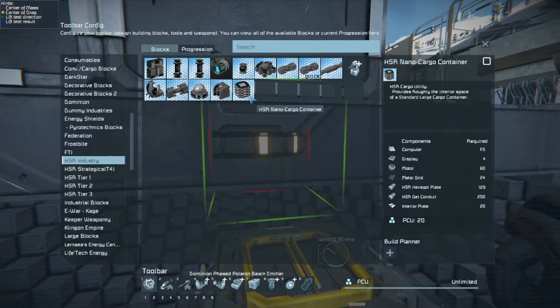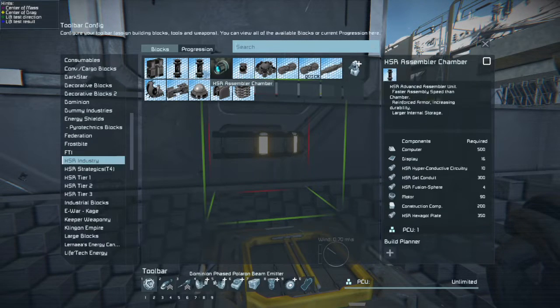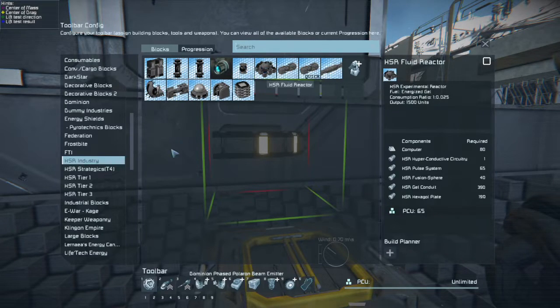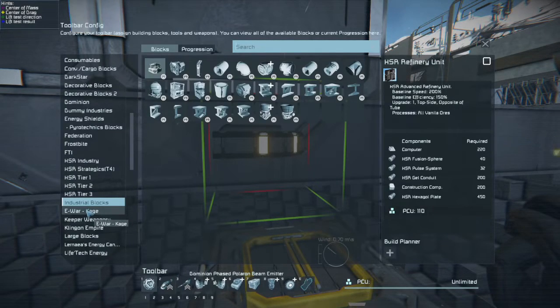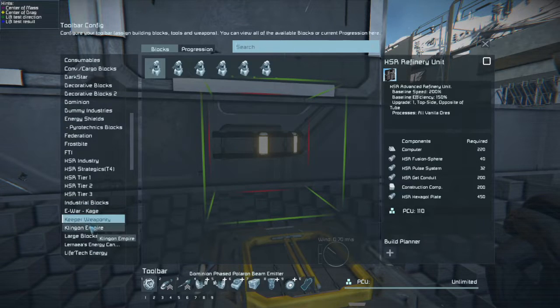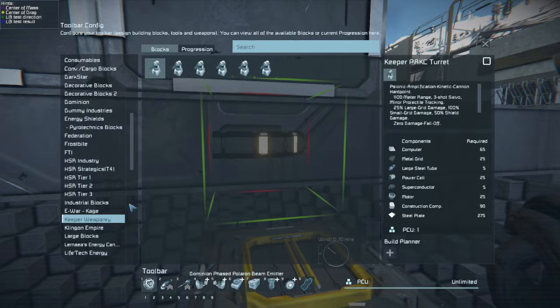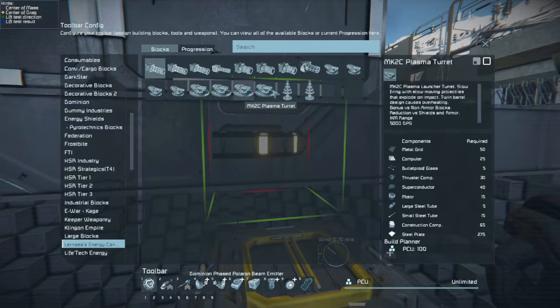What? It provides roughly the interior space of a standard large cargo container. What in the world is this? HSR — a whole bunch of HSR stuff. Weapons. Lots of weapons. Industrial. A whole bunch of turrets. Energy weapons. That's what all of these things are.